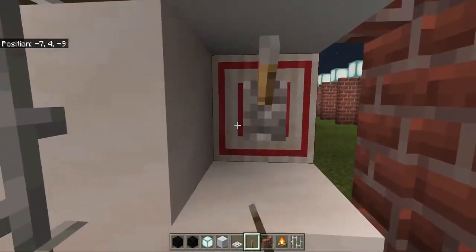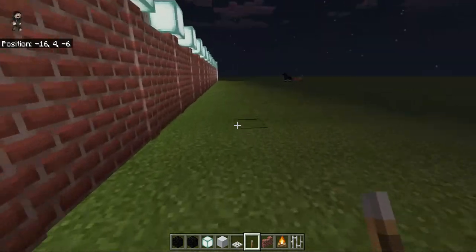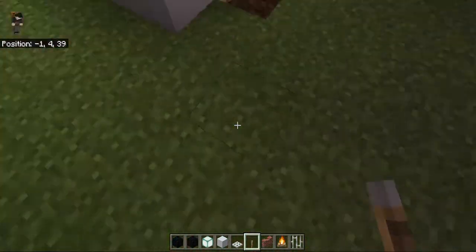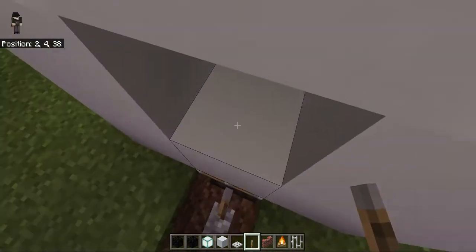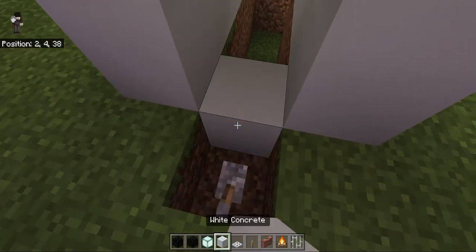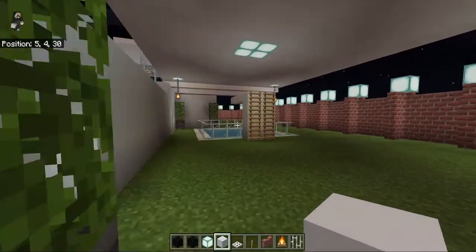This is the front gate. Right now you cannot enter it because it's locked. So if you're outside and you want to get into the house, there's actually a secret entrance at the back side of the house, which is blocked. You remove one, turn that off, turn this off, and then you can actually enter like this, then turn it back on.